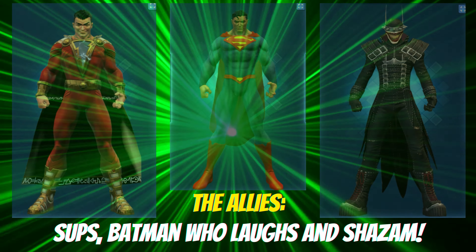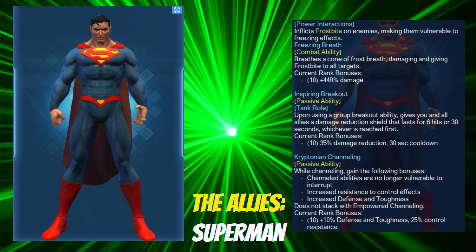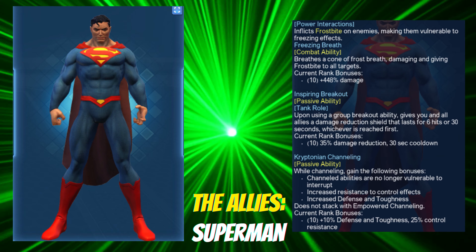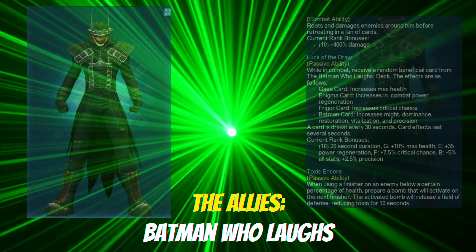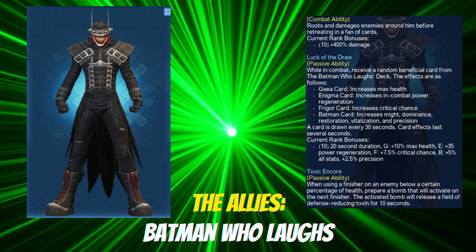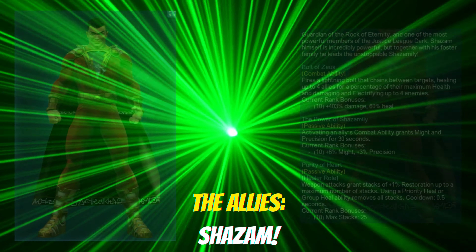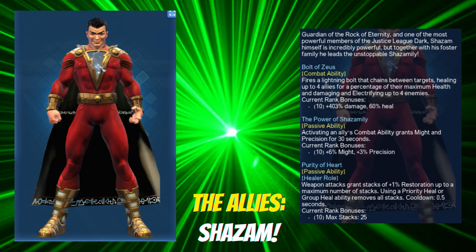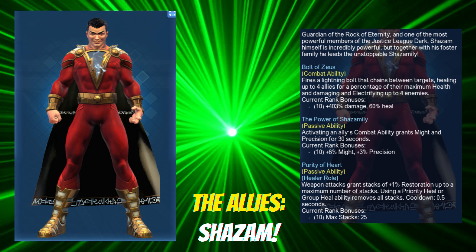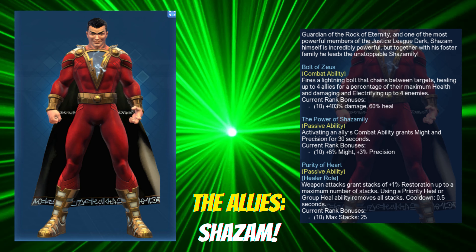For allies, we're going with AoE Trinity — Superman, Batman Who Laughs, and Shazam. We're putting Supes into the damage slot for his cone ability, Freezing Breath, which hits super great on mobs. In our first passive, we're going with Batman Who Laughs for his Luck of the Draw ability — the cards he throws and the buffs they provide. He is a staple of any DPS build and one you should always be running. In our second passive slot, we're going with Shazam. His Power of the Shazam ability gives us a 6% Might bump every time we throw an ally — that's a stackable Omega that lasts 30 seconds, and that is huge. That alone makes him the other staple of any DPS build.